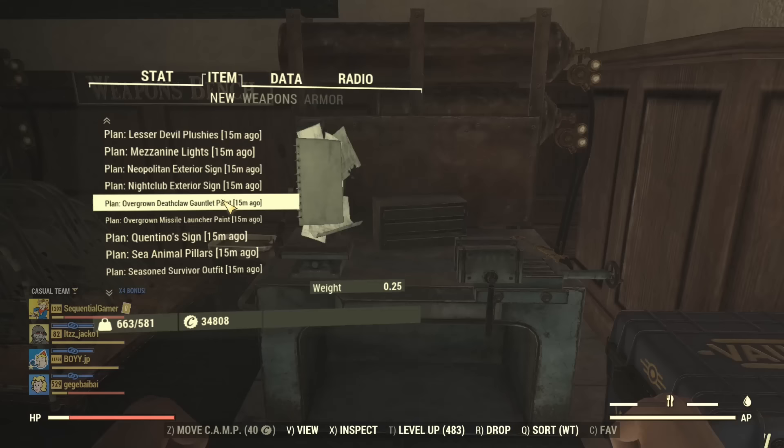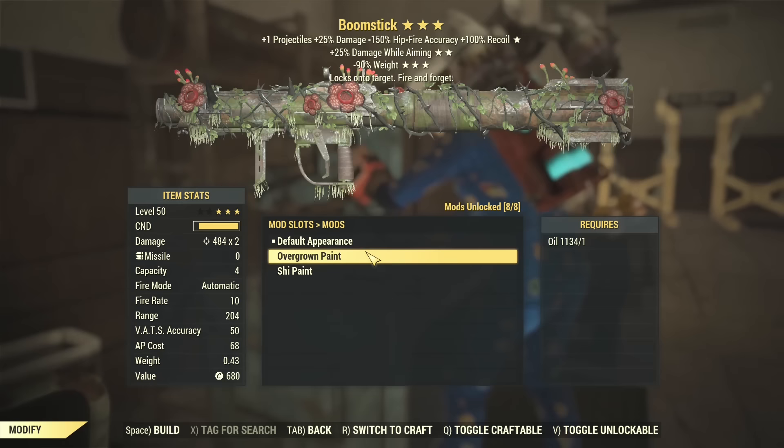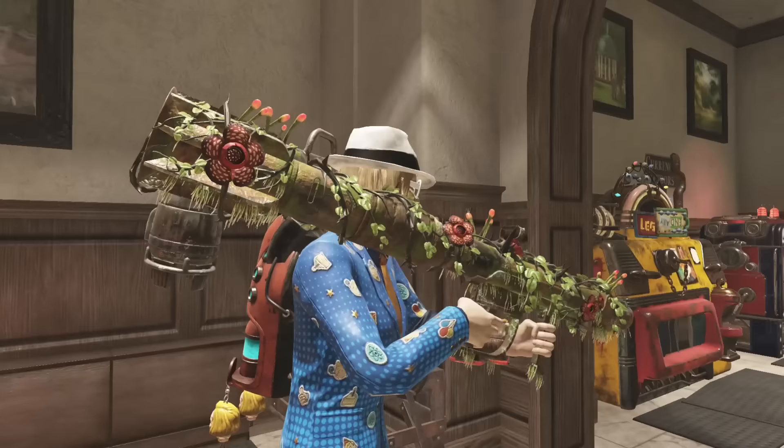I don't think I have the materials for the death claw gauntlet, so let me do the missile launcher instead. And this is what the skin looks like - pretty much the same as the assault rifle. Got a couple of flowers, got some vines, got some thorns and some mushrooms. Can we chuck some flowers at the enemies? Go all hippie on them. So it's got that overgrown look, just like the name says.